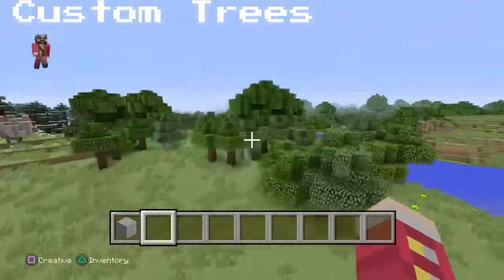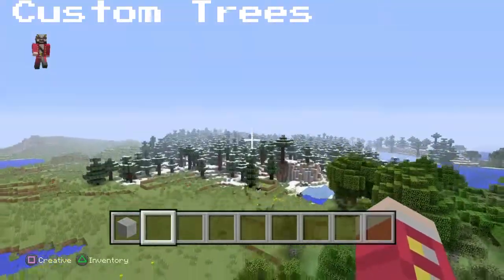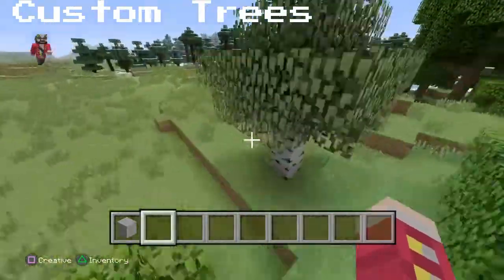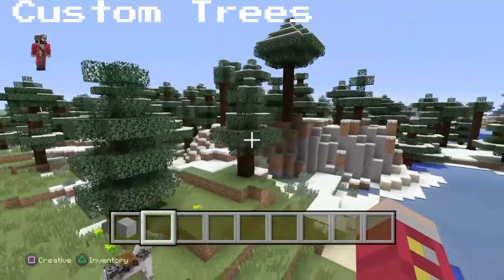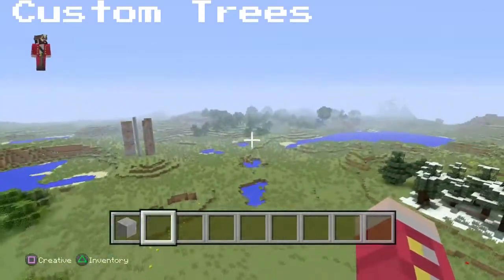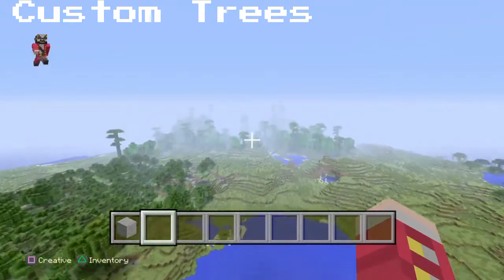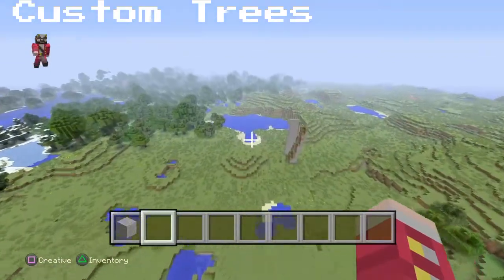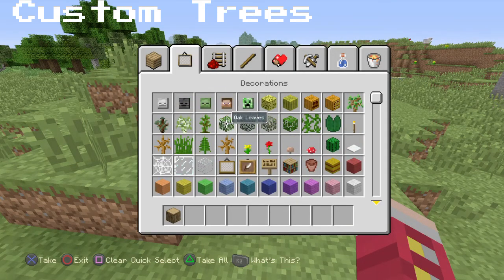We have these trees, which are the Minecraft-generated trees — some of them are better than others. These are the oak trees and the birch trees. Birch trees are usually taller than oak trees, about 75% of the time. Here are some spruce trees — as you can see, very spruce-y. And there's a jungle over here. Jungle trees are just larger versions of all the other trees, but with different material.